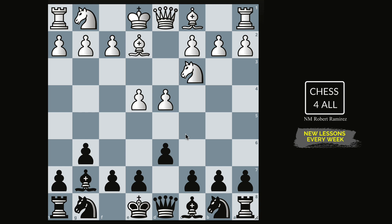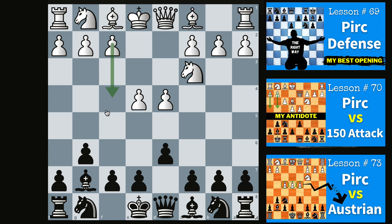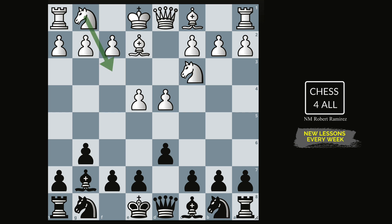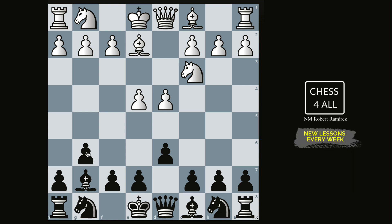After bishop to g7, white played Be2 — and this is a moment I wanted to pause on. Whenever I'm playing and my opponent does something unusual, I start thinking. Typically here we see Nf3 — that's classical — or Be3 for a more aggressive approach, or even the Austrian Attack. If I see Be2 without Nf3 first, I know something unusual might be on the horizon. Then white continued with Nf6 and now g4 — the Spike.